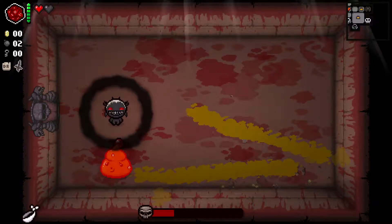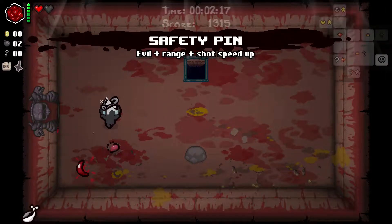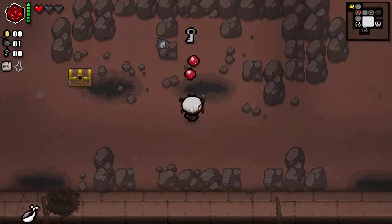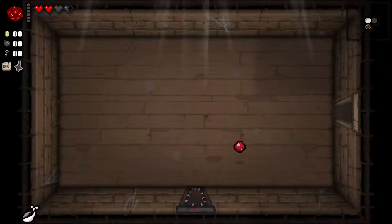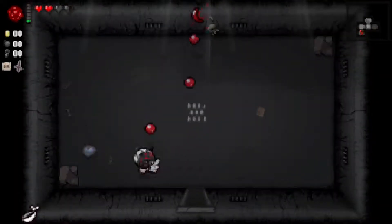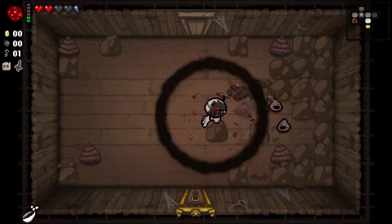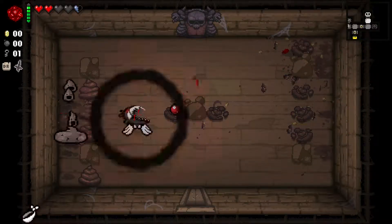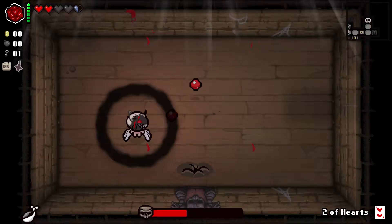That's exactly the role Remote Detonator served here, because the first trash room had the D20. The D20 is one of my personally favorite items because you can do so many things with it — you can break the game. Back in the day that was much easier, especially with Nun's Habit, but since changes to Nun's Habit and other items it's much harder to actually generate a lot of battery charges.